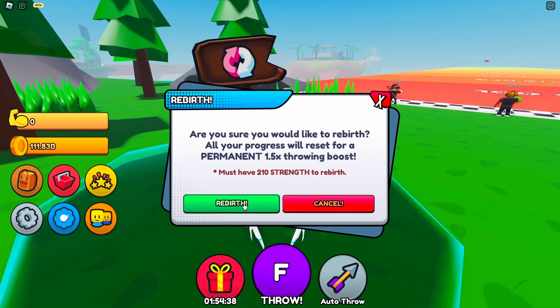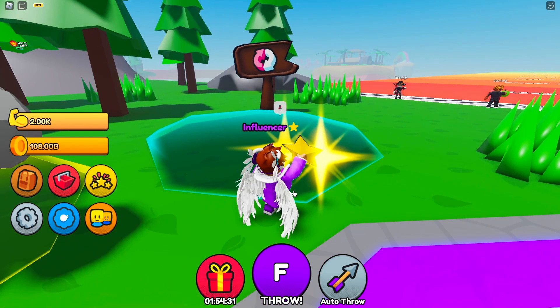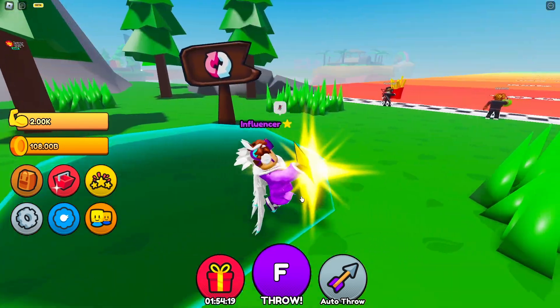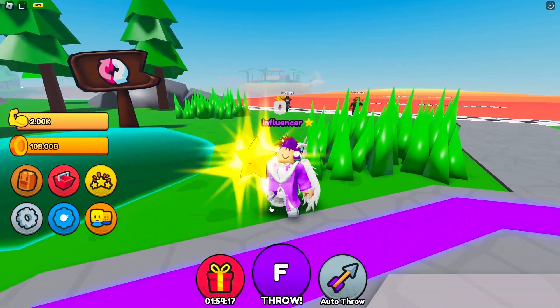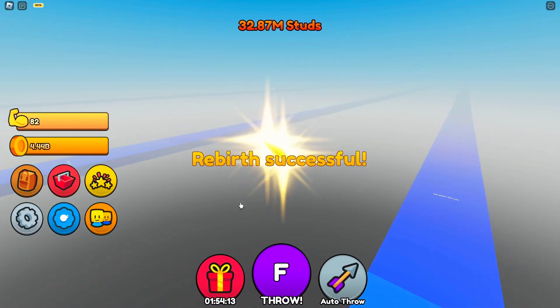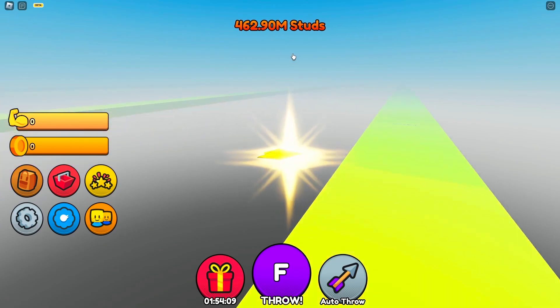First, get as much strength as you can to rebirth. I have 2000 strength right now and I need 210 to rebirth. Now before you rebirth, you're gonna want to press F to throw your item. Come over here, throw your item, and as soon as it throws you're gonna want to rebirth.